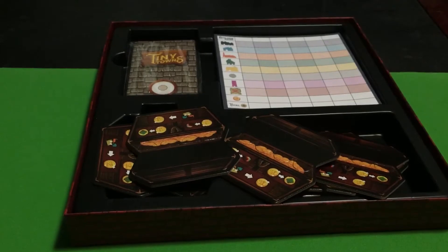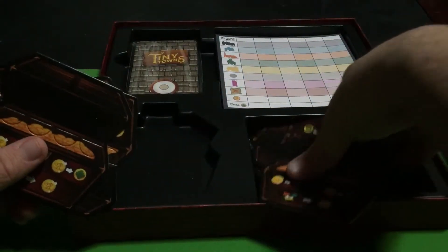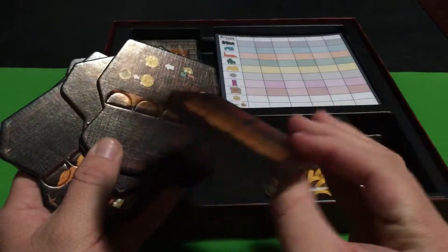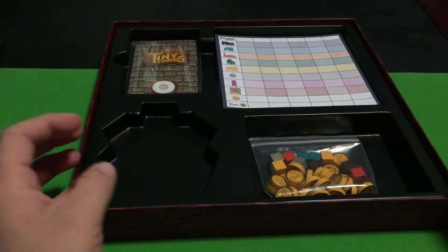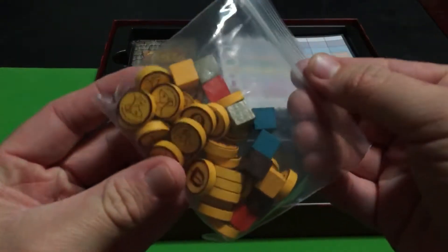This comes with treasure chests - we get these little treasure chests to put together, so that's really cool. We've also got coins and some more cubes.